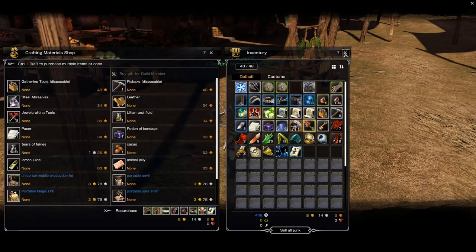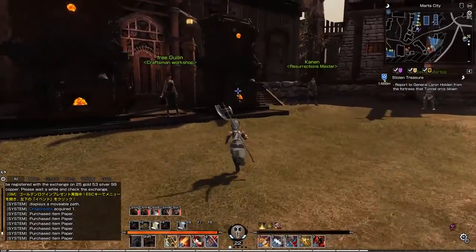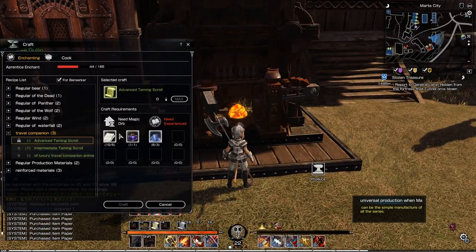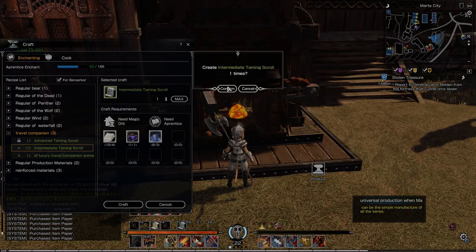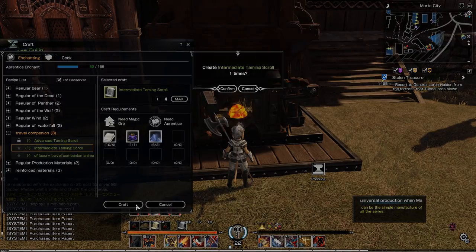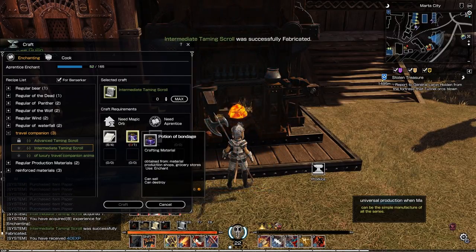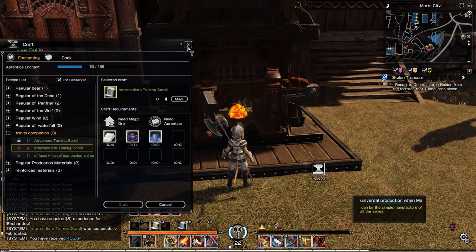Let's put these pants in and confirm the disassembly — and we got some Sailor Moonlight Powder. Let's bring this item in as well — that time we got some Dragon Balls, which are essential ingredients for crafting. Now let's grab some paper from the merchant Perrin — she has paper available for 34 copper per piece. Now we should be able to head to the enchanting station and craft the scrolls. It looks like we have all the materials needed. We can select the intermediate taming scroll and craft it. For advanced scrolls you need more experience in enchanting, but as an apprentice we can make the intermediate ones.